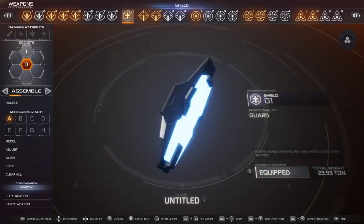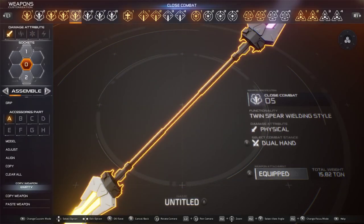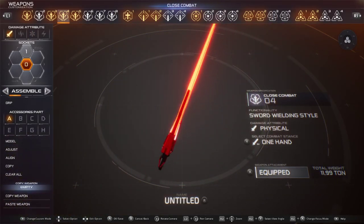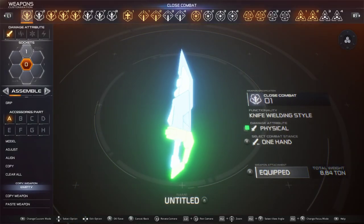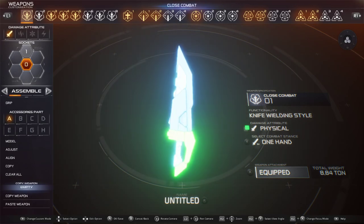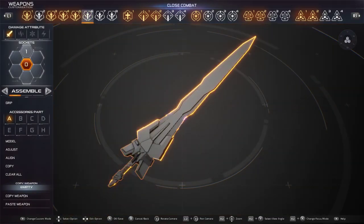And here's a shield. I haven't used shields, so I don't know what they do yet. And then your melee weapons — you can have double sabers, spears, swords, scythes, knuckles, daggers. This is the knife-wielding style. The system, how it works, is pretty cool.